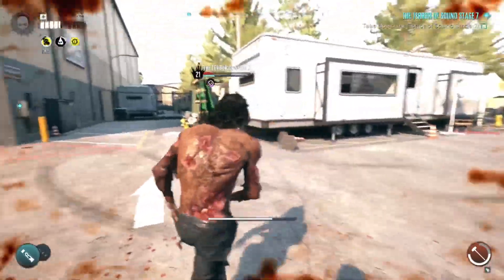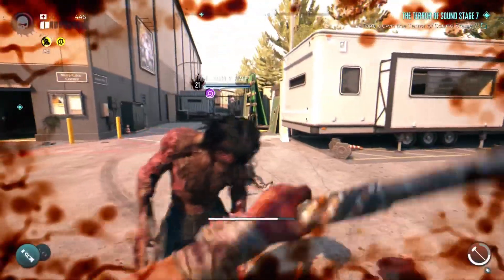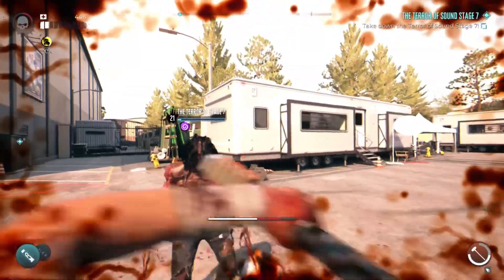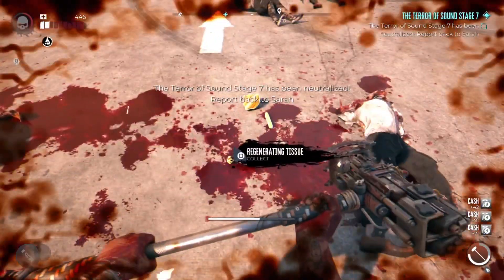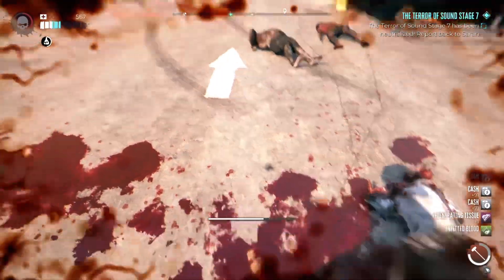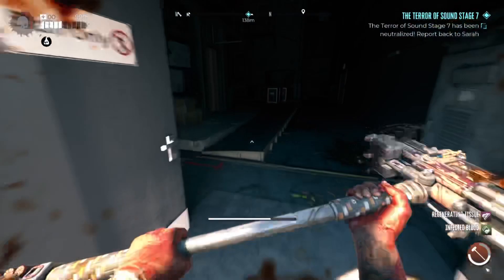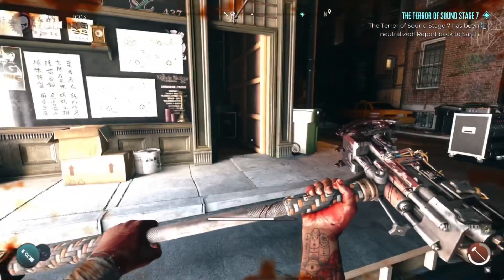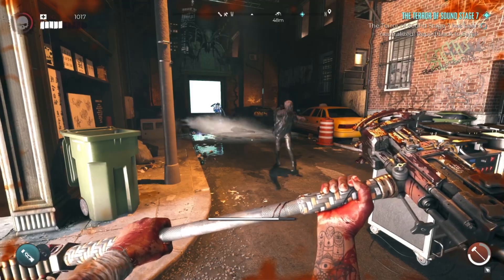Then there's this guy — he took me a while. You gotta kill him and then go back to Sara. Make sure you play smart because he's like a boss boss. Take your time, and remember: if you die, any weapon that got broken is not coming back with you — that's the sad part. As long as you play smart, you should be good.